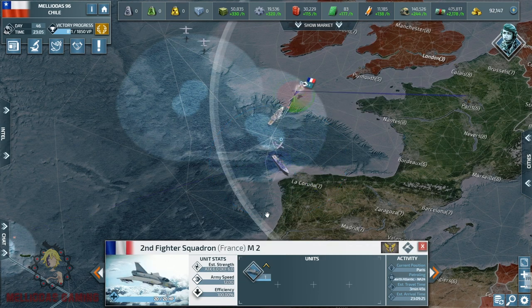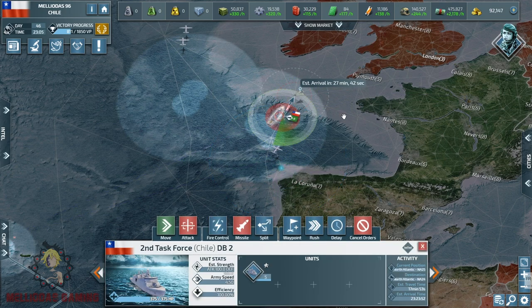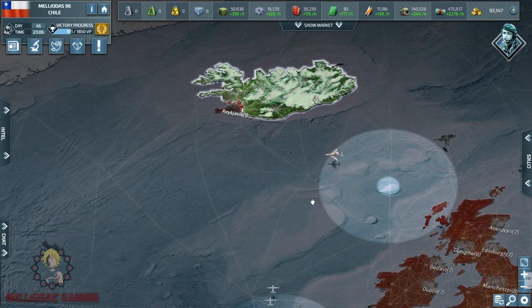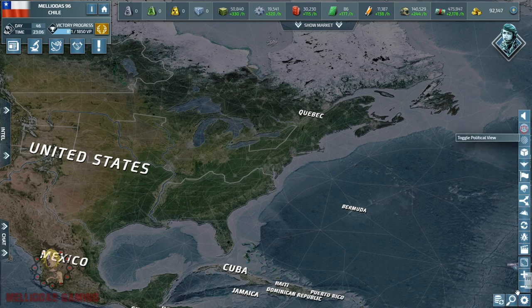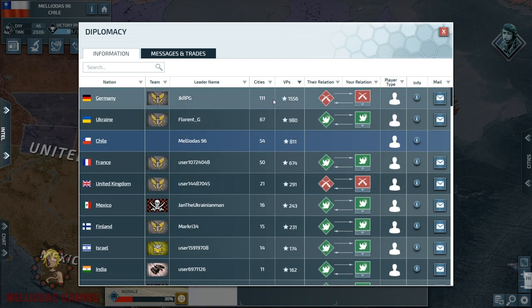It wasn't Germany or the United Kingdom — it was a Finnish destroyer. Finland is also one of their allies, but it's not the time to attack him now. I need to first locate the German navies and destroy them, then later bombard the coastal cities of the United Kingdom and prevent him from rebuilding his navies.